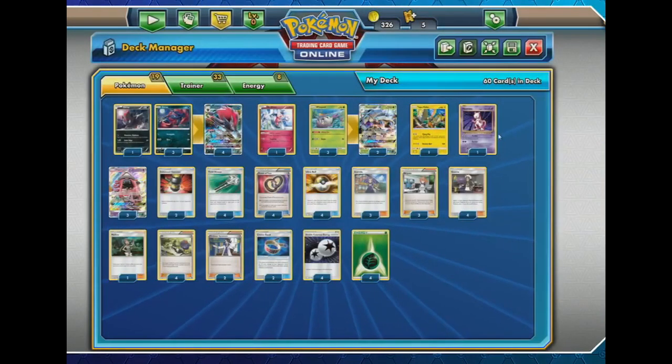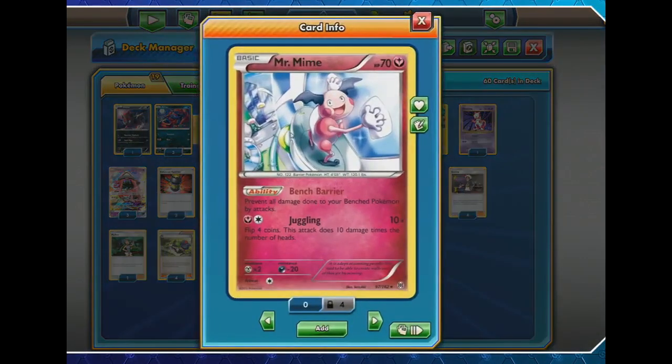It's a very good addition to the deck. And of course there's Mr. Mime with the Bench Barrier ability — whatever is targeting your bench, Mr. Mime makes sure that's not happening. All the damage dealt to benched Pokémon, like Buzzwall's spread attack similar to Landorus EX, is going to be blocked by Mr. Mime. In the last couple of matches we haven't seen it being too useful, but we're pretty sure we're going to see Robin in day two, maybe even on Sunday.